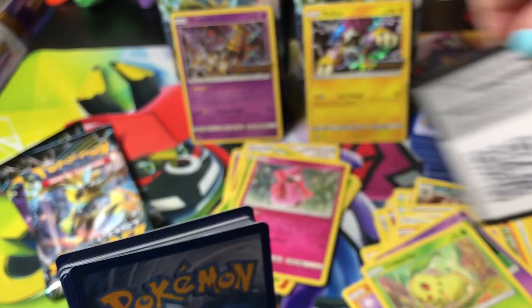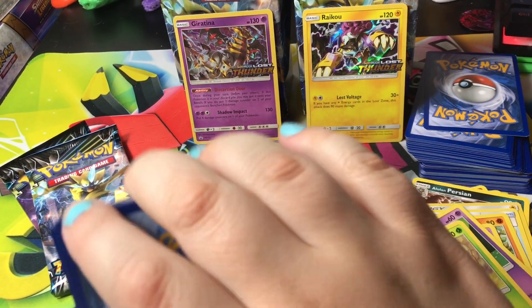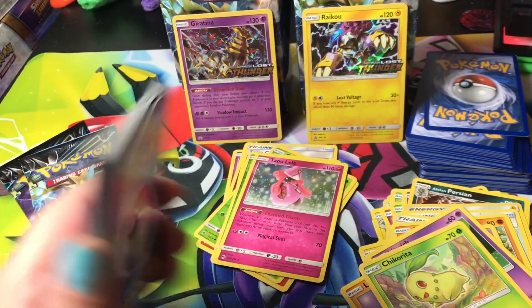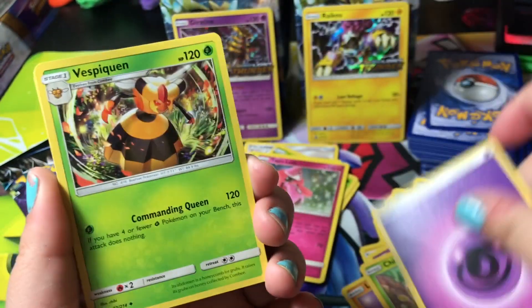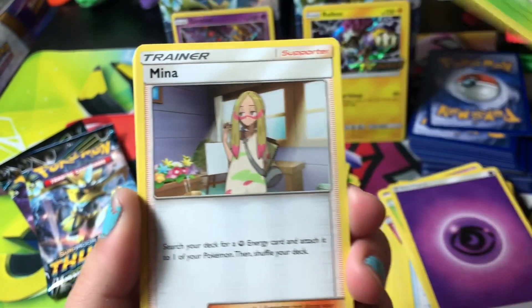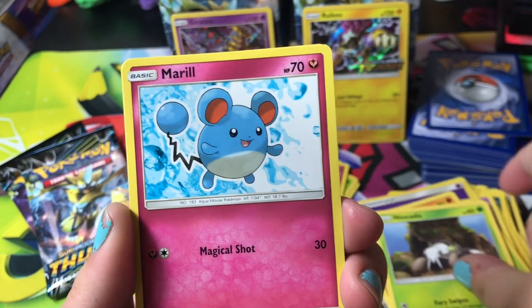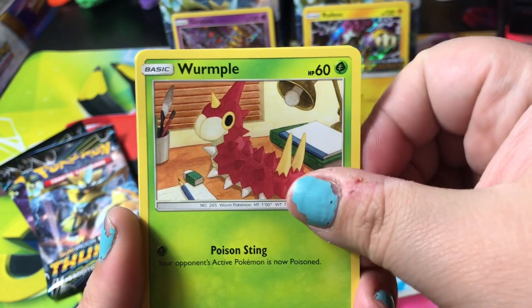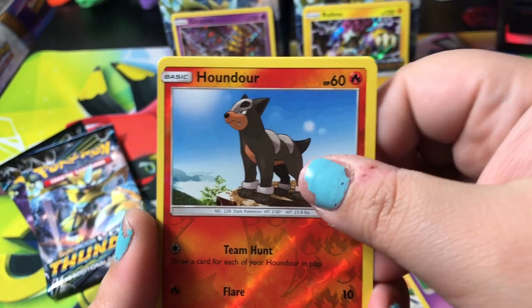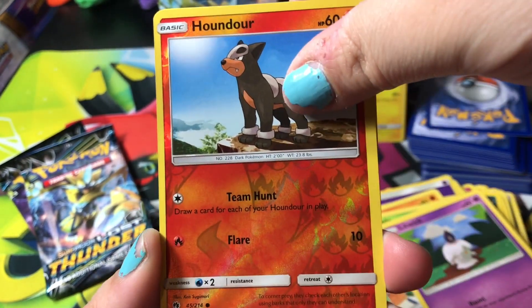This code is for you — sorry about that! Pack six: Vespiquen, Mina, Alolan Raticate family, Comfey, Nincada, Meowth, Wurmple, Litwick, Houndour, reverse holographic, and our rare is a Wobbuffet. Wonderful.